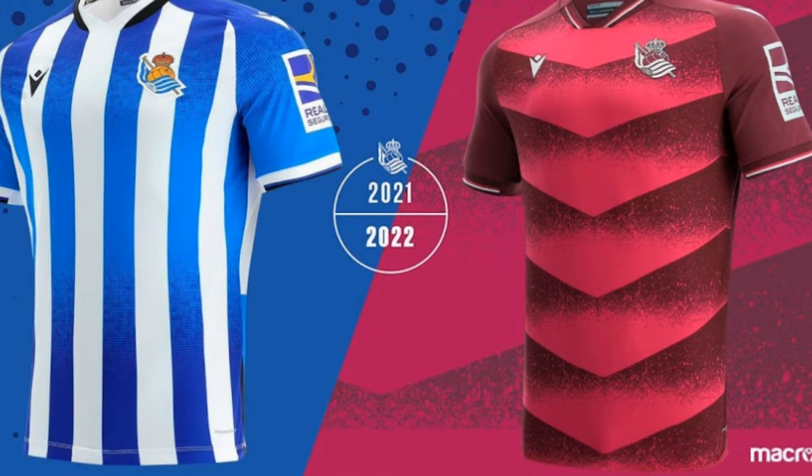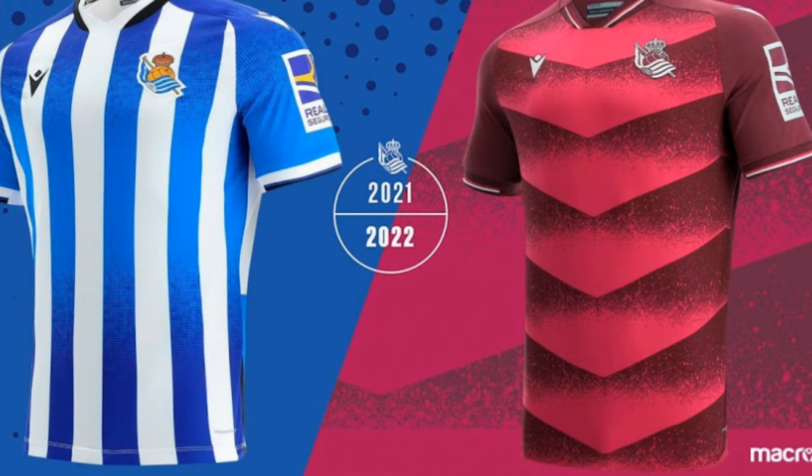Now let's look at the jerseys. I'll be looking at the home and away jersey and giving them a rating between 1 through 10, with 10 being the best. Let's look at the home jersey first. The home jersey has light blue and white stripes. I like the colors and the design, so I'll give it a 7 out of 10.